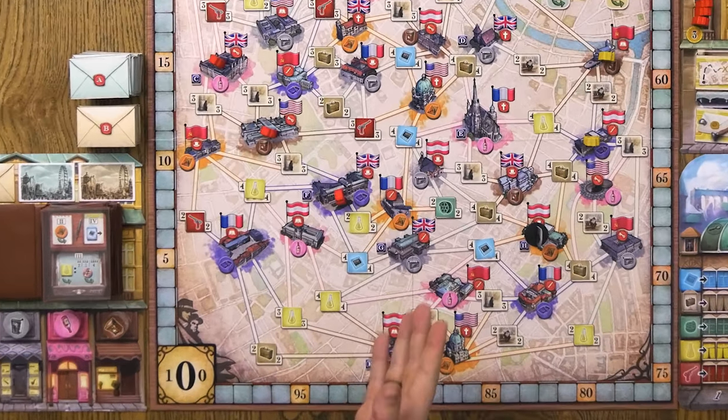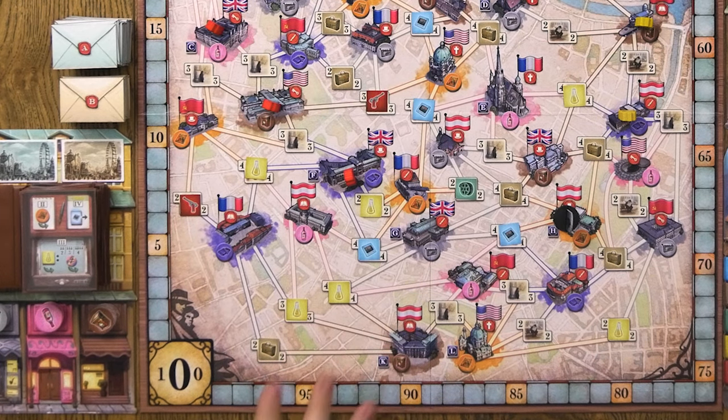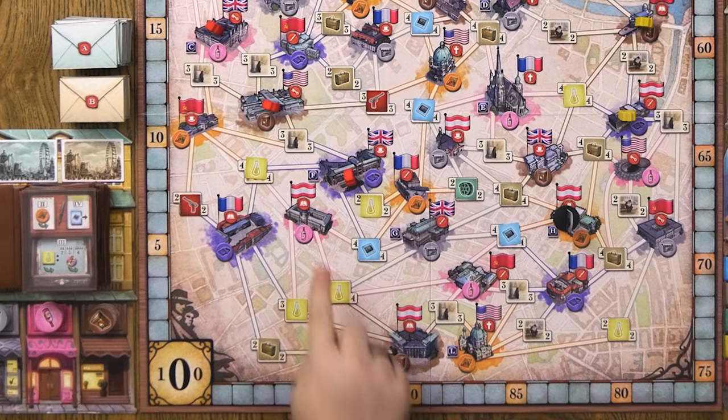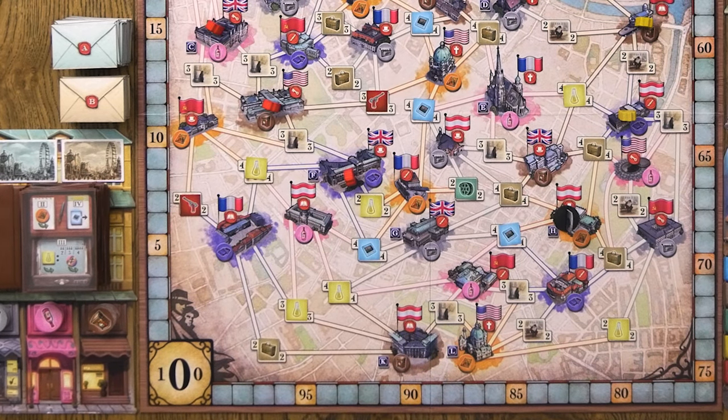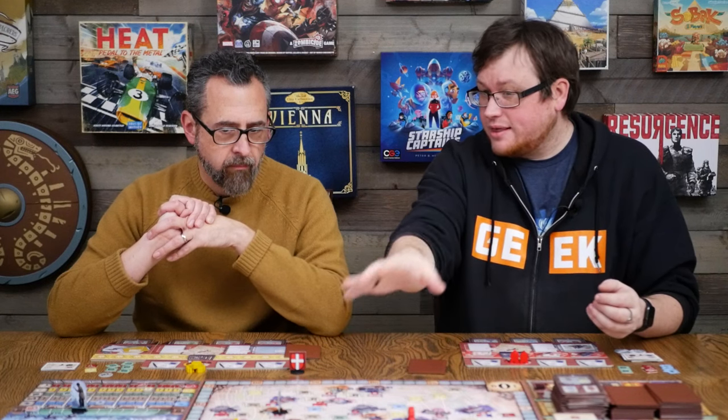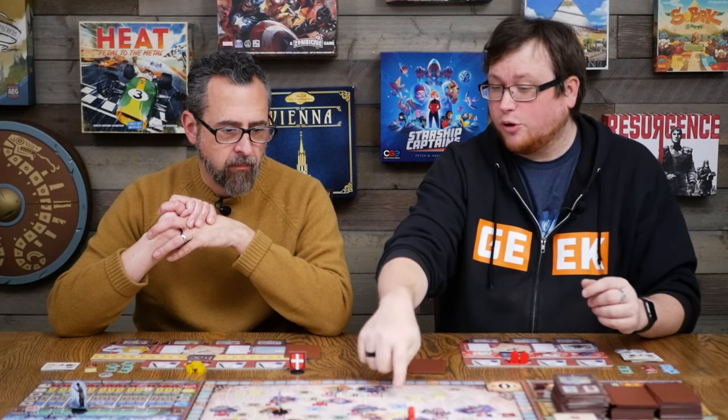That is a big deal. Even though you can place agents from here or move them from the board, if you have all of your agents off the board, you have to do some rebuilding until you can actually surround some of that stuff and get that secret information back. Not to mention that some of the missions require you to have specific agents in specific locations on the board, either some of these lettered locations or some of these symbols. And you want to have agents in position already when you take your turn because those missions can be worth a lot of points and a lot of shillings.